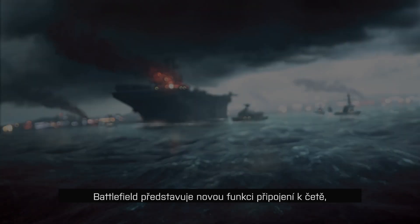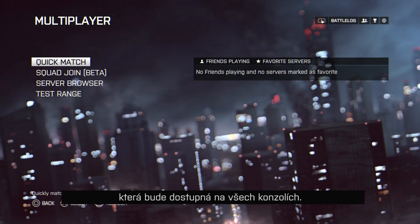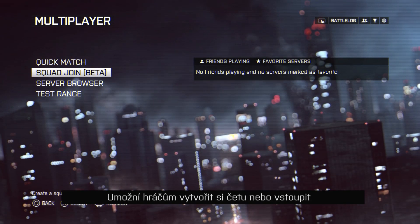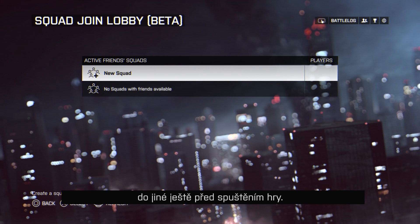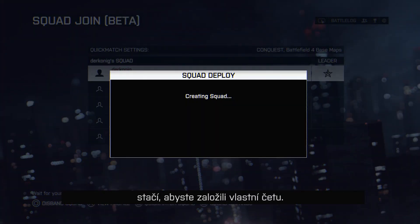Battlefield 4 is pleased to announce the new Squad Join feature available on all consoles. This feature allows players to create and join squads before entering the game. Simply create a squad and your friends can immediately join you.